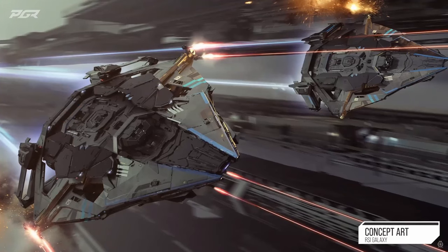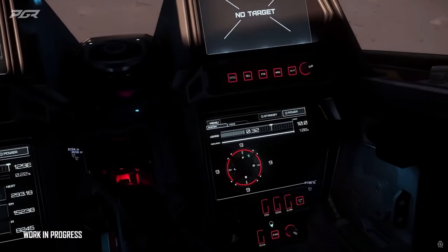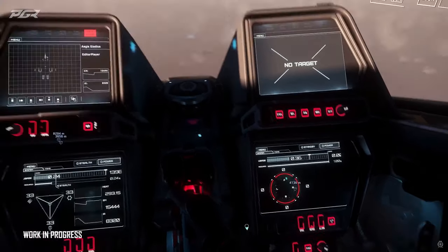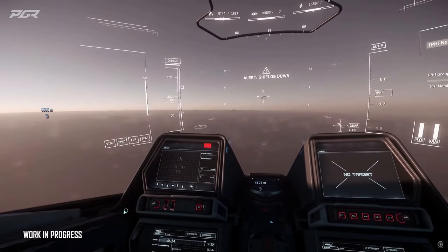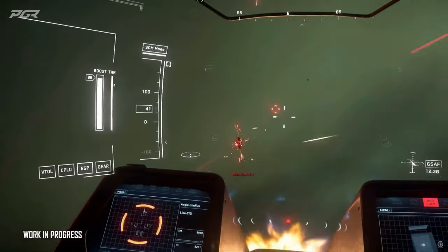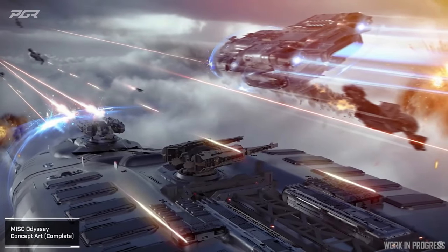Players will find themselves stuck in space when trying to log out via their ship beds. Missions do not get accepted when viewed in the accepted tab within the contract manager, so Evo will have no access to any missions on this RC build. Mineable rocks turn invisible on approach, blocking Evo from mining asteroids. Player markers are not present, making it difficult to keep track of each other, especially without any active missions.